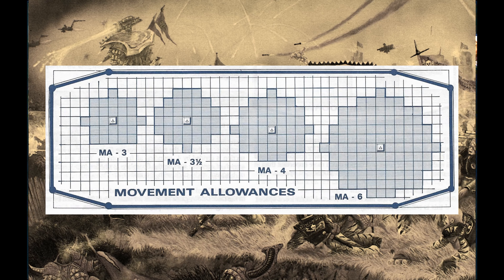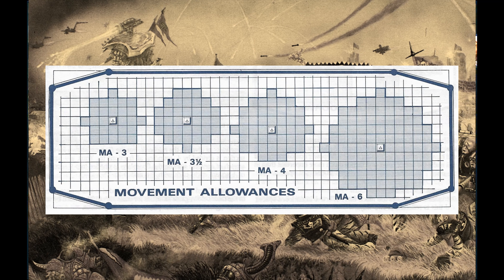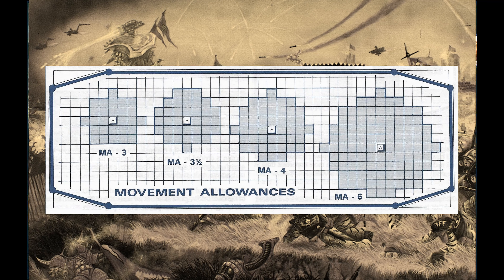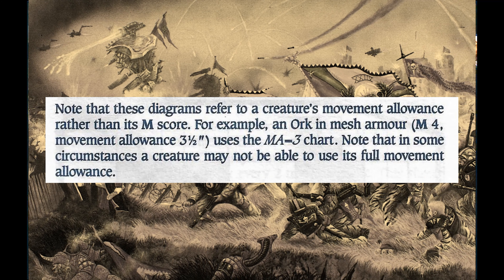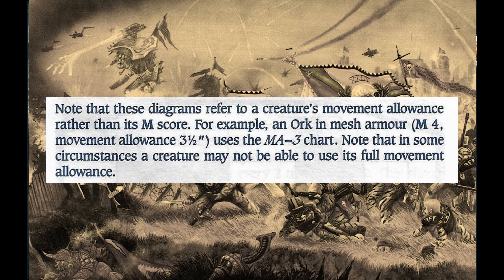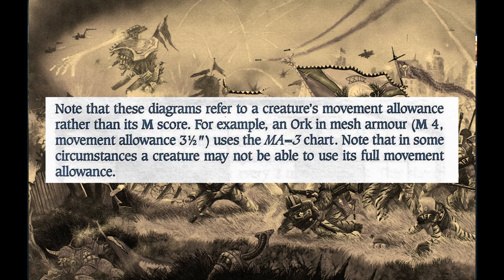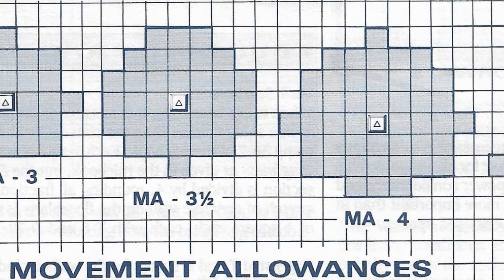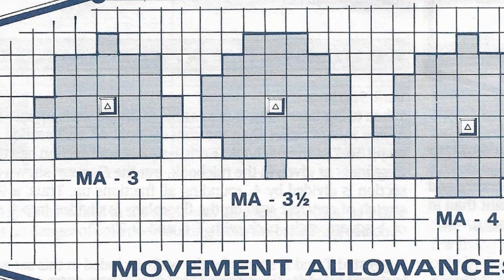Next up is the movement allowance. There is a diagram to help. The movement allowance is the distance that a model can move after taking into account the reductions to movement due to heavy weapons or equipment — this is all basic Rogue Trader stuff after all. The example given is an Ork with a movement characteristic of 4 in mesh armour, which has a negative movement modifier of half an inch, dropping the Ork's movement allowance down to 3.5 inches, meaning that Ork will use the MA-3 chart, which may be a typo as there is an MA-3.5 inch chart.